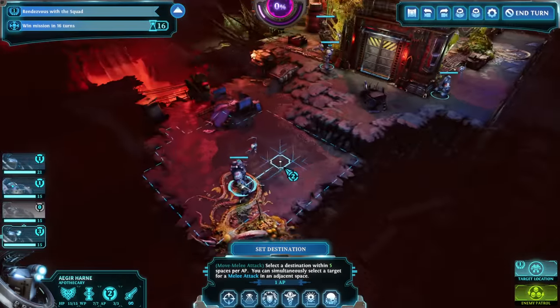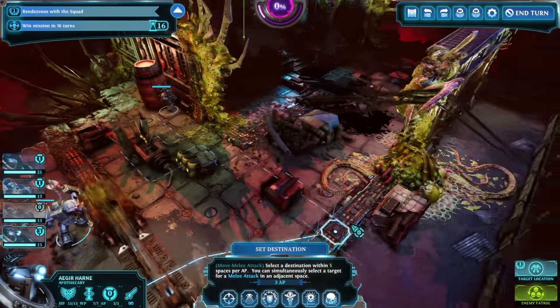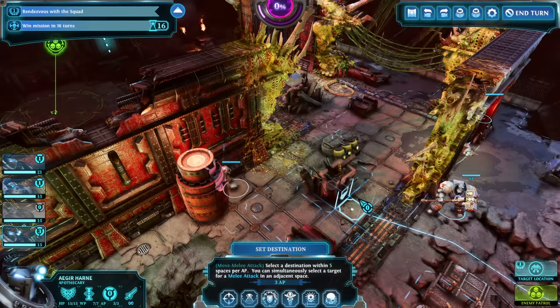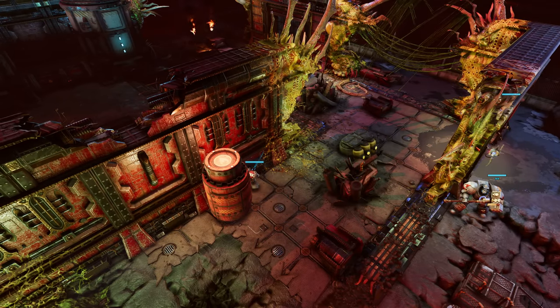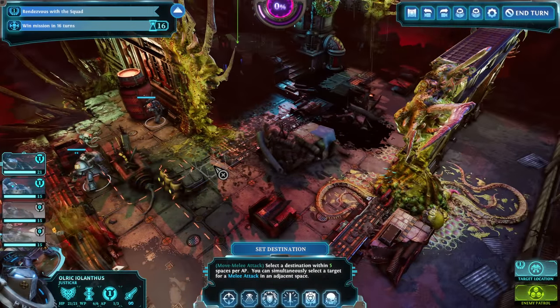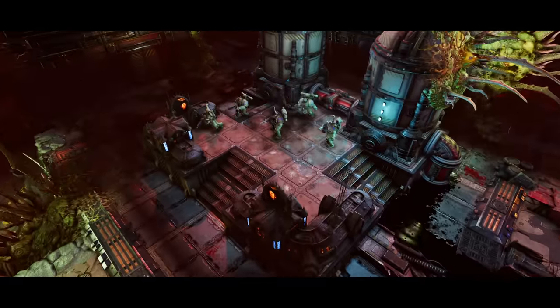And then we have Han, our apothecary — we want to get him in a bit closer too. Let's get him maybe here, and we'll push Iolanthus around the corner to try and get line of sight. Which he may get — may not. You're going to spot him? There we go.